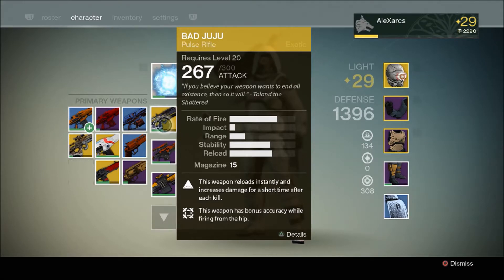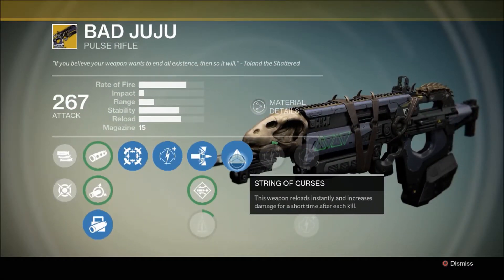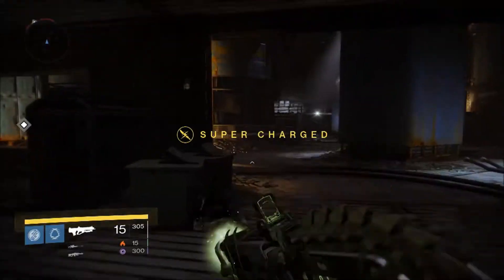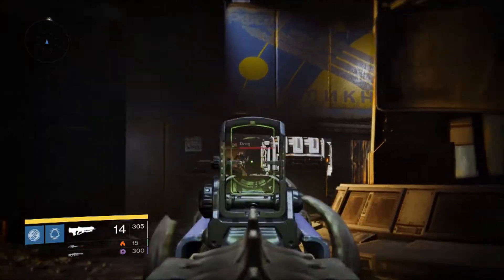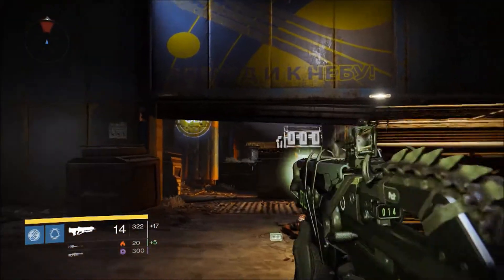That last one, the bonus accuracy while firing from the hip, I don't think it's really that big a deal. I don't usually shoot from the hip — I'm usually a down-the-sights kind of guy. The main one is that first skill: this weapon reloads instantly and increases damage for a short time after each kill. That's actually the last ability you unlock — String of Curses. If I just show you this in action, you'll notice I have 15 bullets to a clip, and as soon as I kill a guy, it instantly reloads. It'll reload on the last bullet you land the kill hit with, so you can see I've now got 14, because the second bullet in that burst killed him and it still fired one bullet from the rest of that burst.